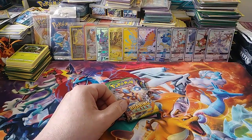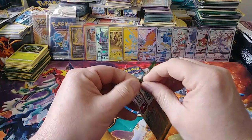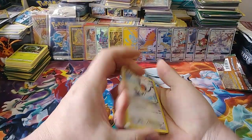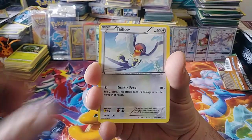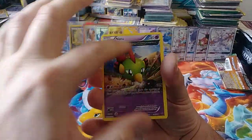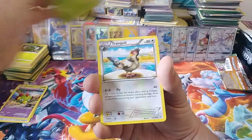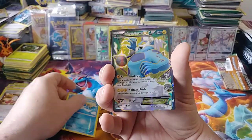Maybe a lot of you guys aren't that impressed with the X and Y series, but I like it more than Sun and Moon. The full arts were better in my opinion, and I love Megas — that's my thing. No energy in this first pack. We have a Tranquil, a Spirit Link, Trainer's Mail, a reverse Wingull, and oh — there's also some Ancient Trait cards in X and Y too, which have more art than a normal card and look really cool.